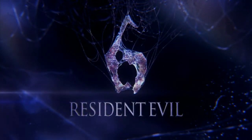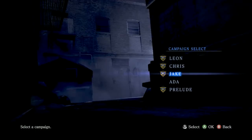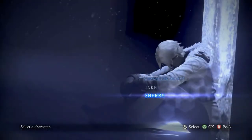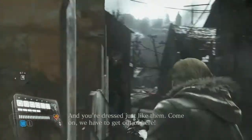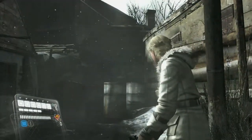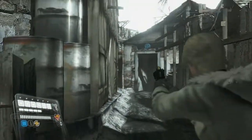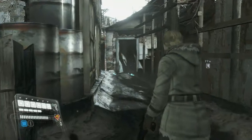This is Swaggers doing Resident Evil 6 Serpent Emblems, and this is everything in Jake's campaign. Right away in Chapter 1, it's going to be a Sherry playthrough because there is one that you have to be Sherry to get. The first one is right away when you're coming out — you can't miss this one because this is the path you have to take. The helicopter is going crazy and it's literally right above the door here around the corner. If you miss this one, you should just give up on the Serpent Emblems.